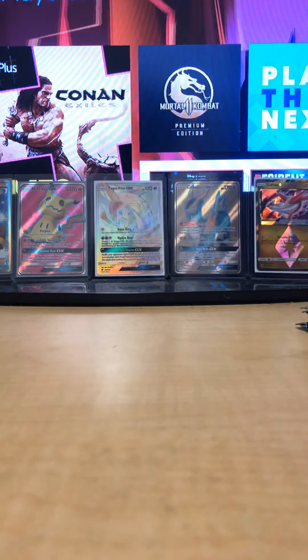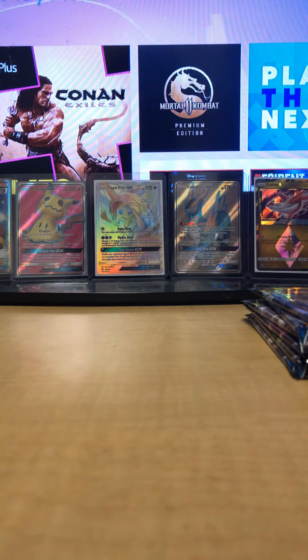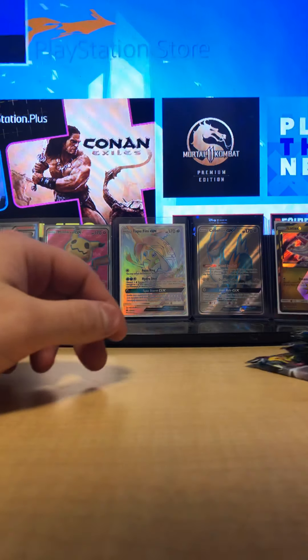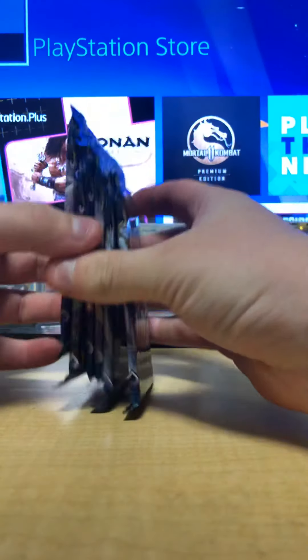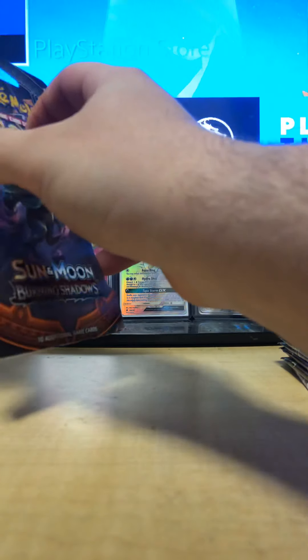That's my first hyper rare card since the Sun and Moon set released, and I've been trying to get one for years. I got these two full art Cobalion and Mimikyu cards in top loaders, and I got a Latias. I bought six Lost Thunder straight out of the first pick of the booster box because the guy at the store knows me — he said 'first pick,' I was like sweet. And I bought two Burning Shadows packs at Walmart.